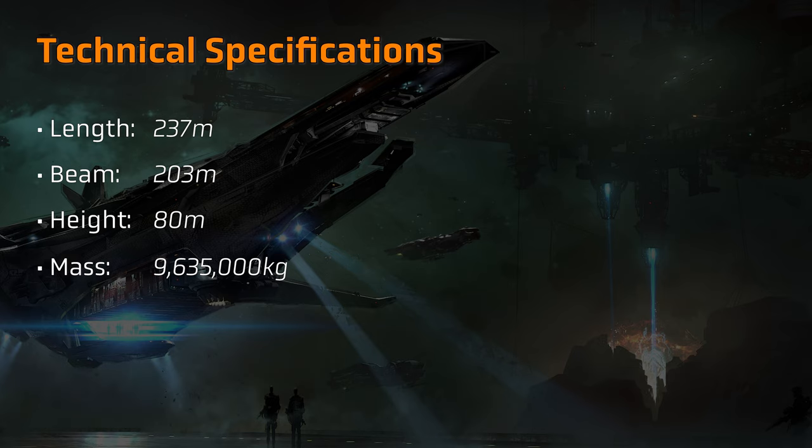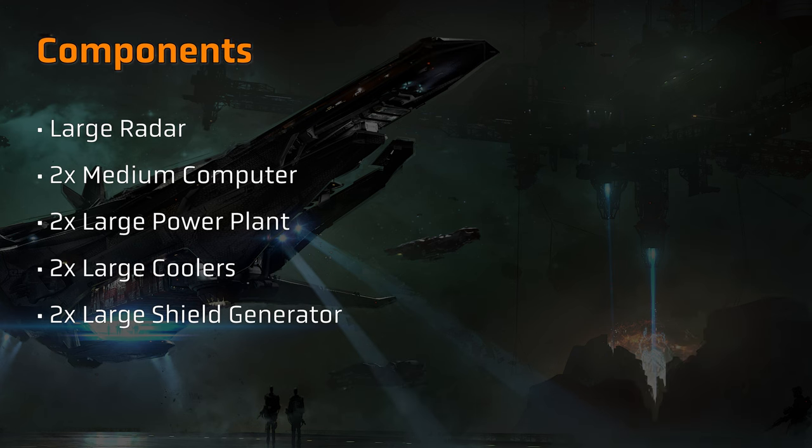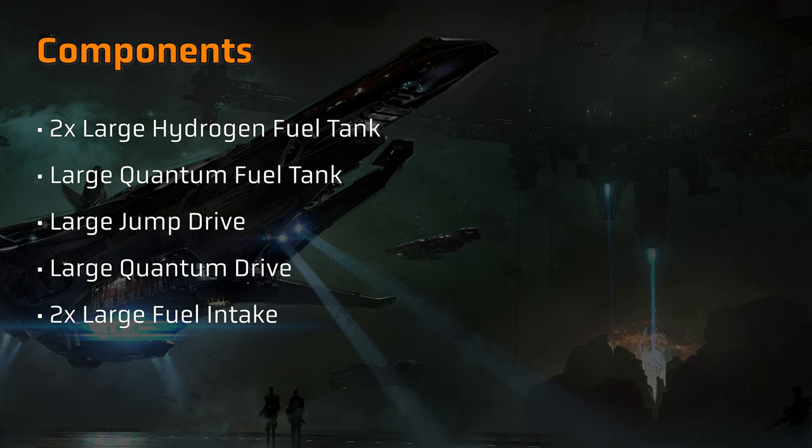The total mass of the Merchantman would be around 9,635 metric tonnes. By way of components, the current specifications are also subject to significant change as more details become available. Power would be provided by two large power plants, with cooling supplied by two large coolers. Additionally, the Merchantman would carry a large radar, supported by two medium sized computers. Defensively, it would carry two large shield generators. From a propulsion standpoint, everything is currently listed as large size, ranging from the intakes to the tanks to the drives, with hydrogen fuel tanks and intakes doubling up with two components.